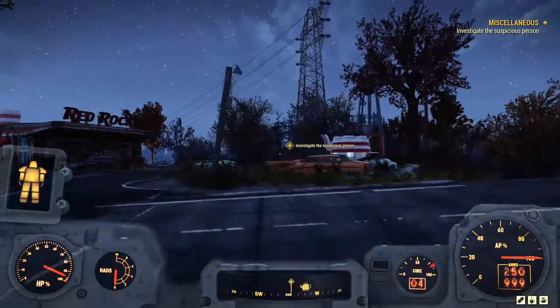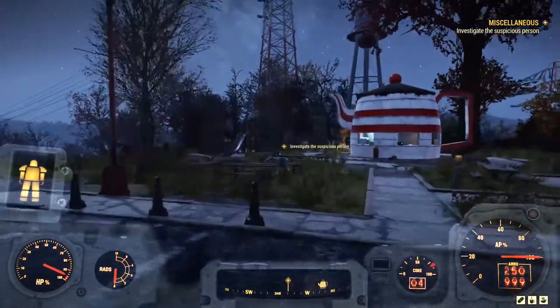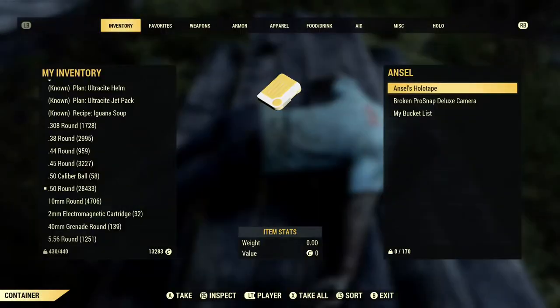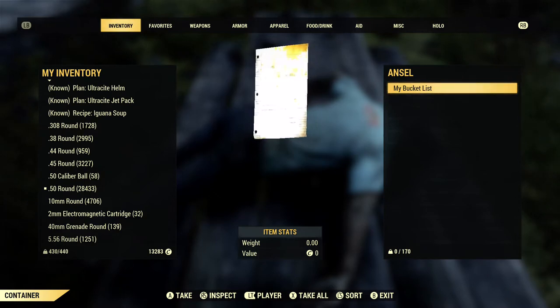Now that I'm here, the game is pointing me to investigate the suspicious person. I want to go to it. He's here this time — he has a holotape, a broken camera, and a bucket list.